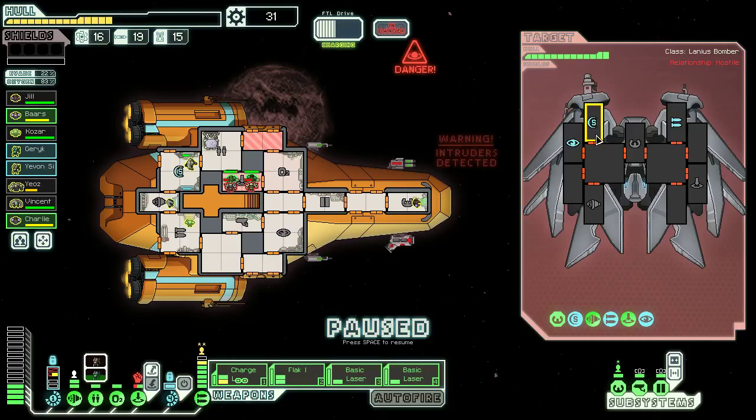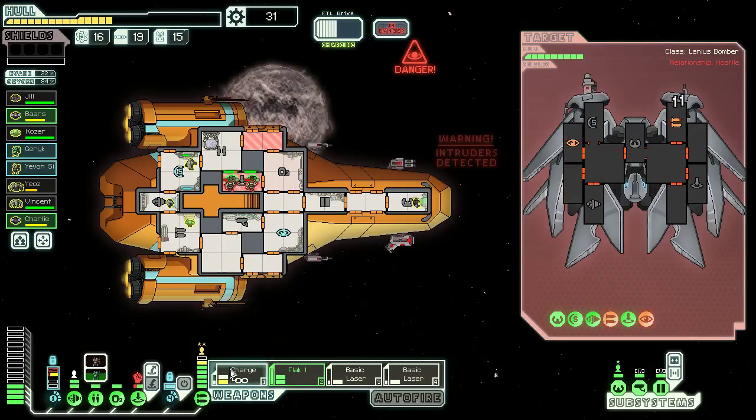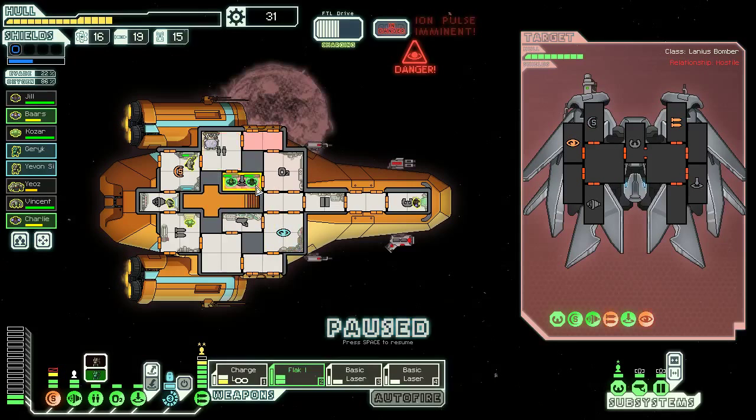They have no shields. I think the most important thing is to charge laser on those weapons, and maybe we'll try to hit the cloaking as well. I don't worry about their shields at all because we're in a Pulsar situation. Here comes the missile — they didn't shoot a missile. Clone bay still active.